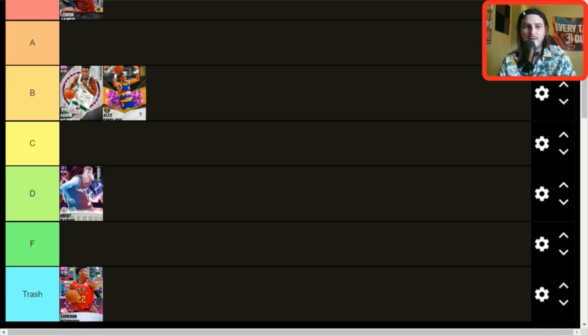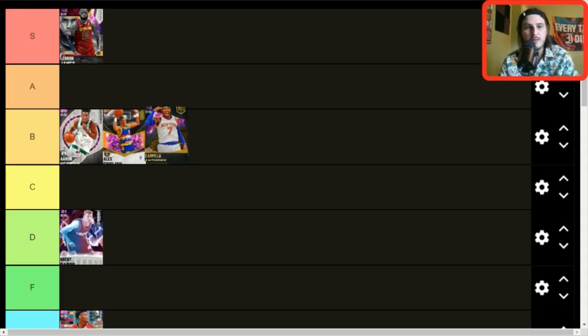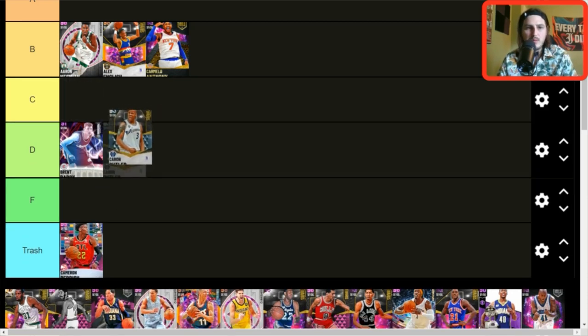Brent Berry — D tier. I like this card a lot but he's just not good enough for C tier. Still a good three-and-D small forward, six foot seven, good jump shot. Brent Berry's tight — I believe he was actually in a dunk contest around '97 or '98, which is hilarious to think about. Carmelo — not a top B tier card, he'll be down toward the bottom, but he's still good enough to be there. He can play the two guard too. Karan Butler — D tier, he's outdated.